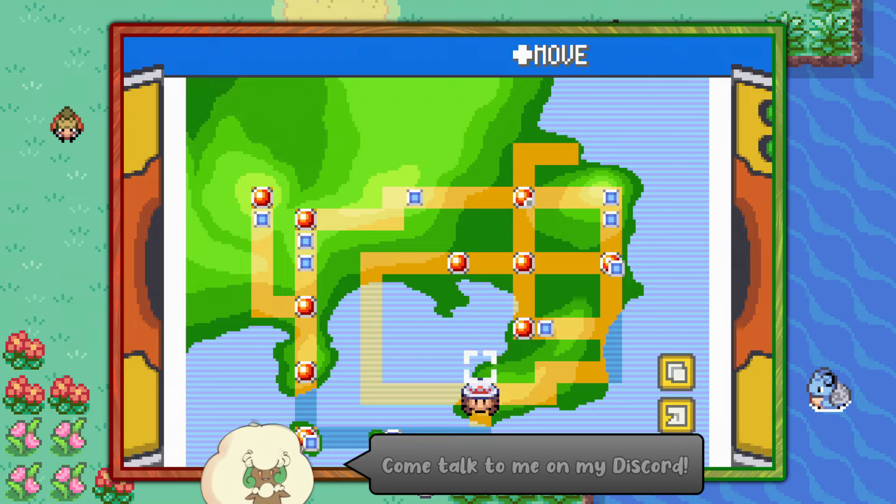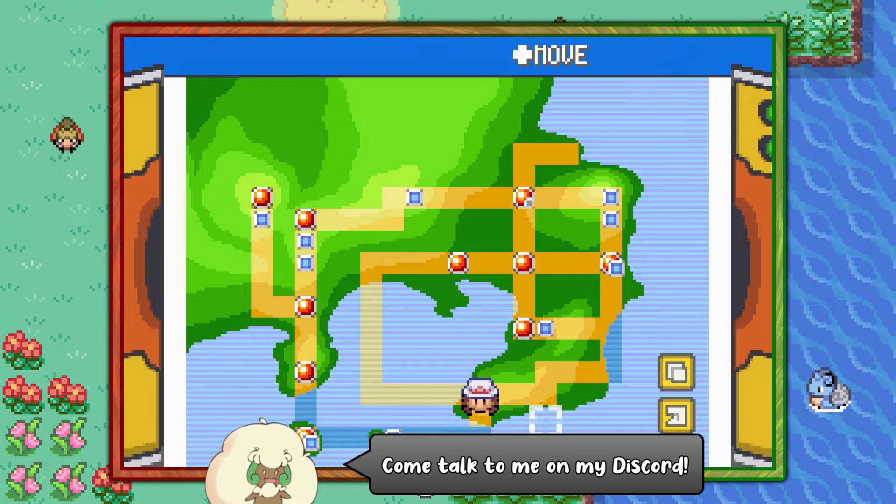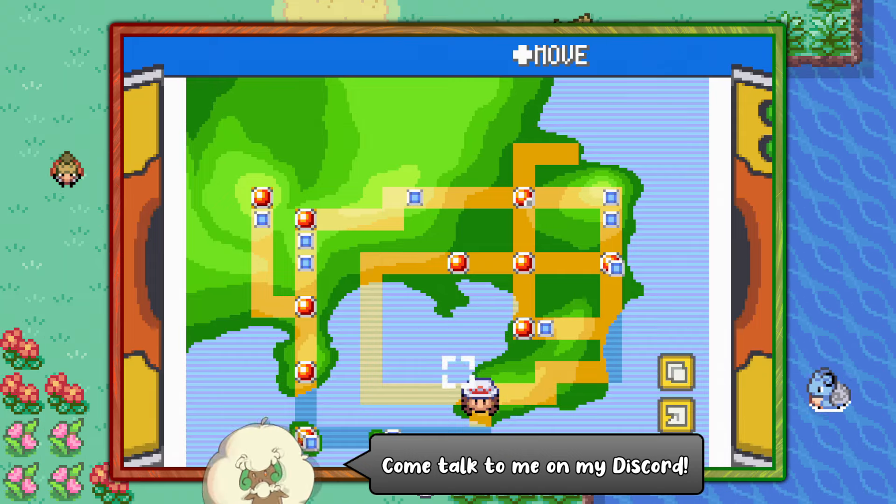Hello everybody, it's Techno here. Today I'm going to show you the easiest way of finding Slowbro for your Pokedex in Pokemon Leaf Green. Slowbro is a Leaf Green exclusive, which means you cannot find it in Pokemon Fire Red.